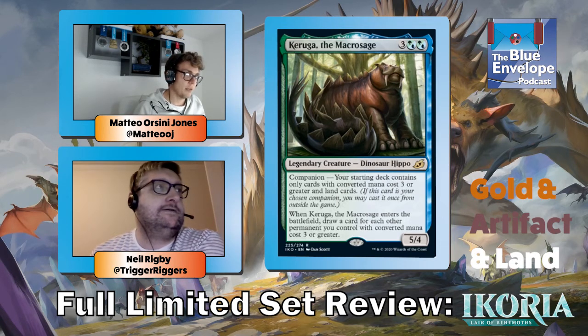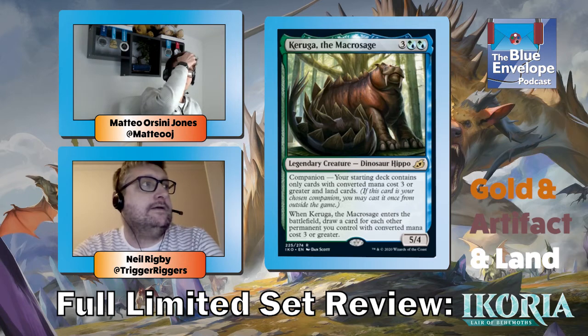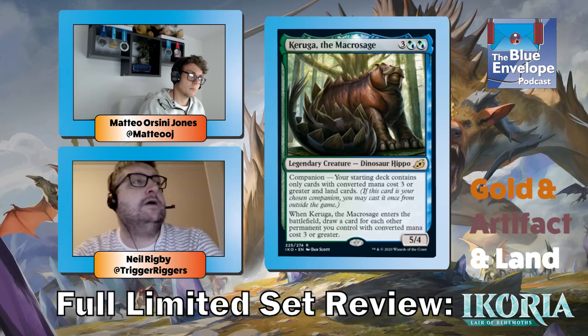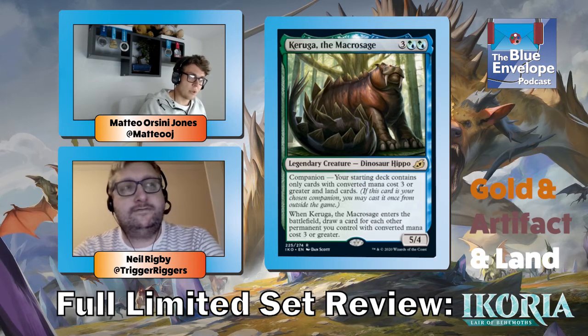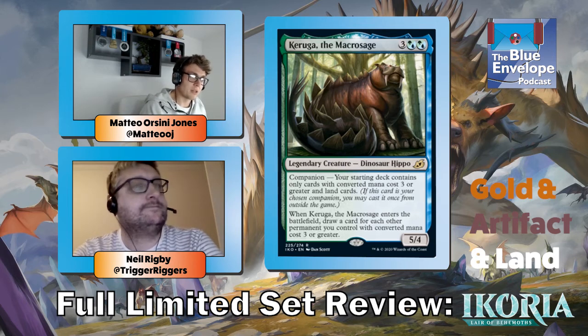Keruga — you'll usually draw a card or two when it comes into play, and if you can't get it as your companion just play it in your deck — it's still pretty good. Lurrus of the Dream-Den surprised us both — we both lost to it in a surprising fashion. I thought 'it can't be that good' but it turns out when your permanents are Spring-Jaw Trap and Dead Weight, your opponent just has free removal spells every turn. If not the companion, it's a three-mana three-two lifelink in your deck that brings stuff back, though the restriction might actually make it better as a main deck card.